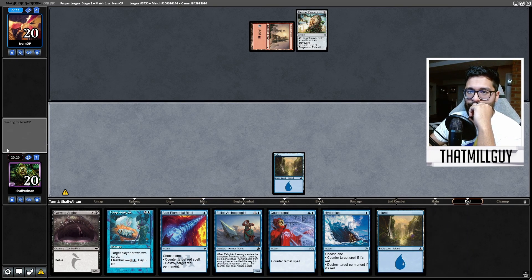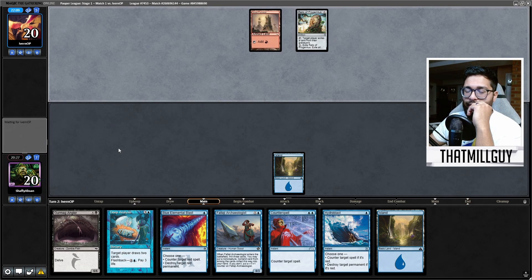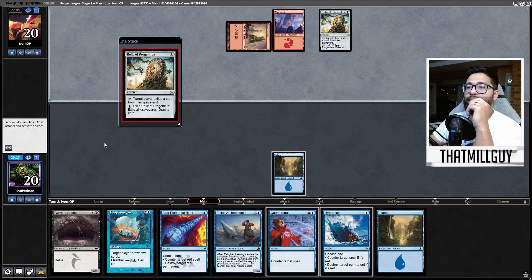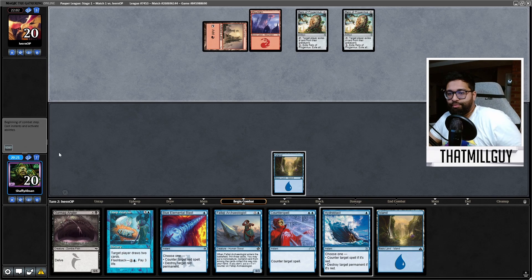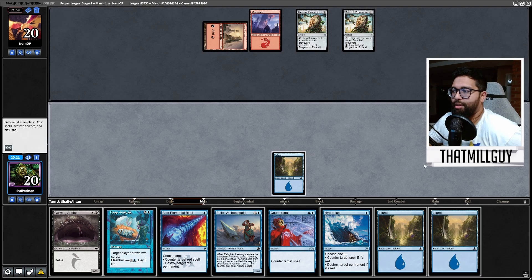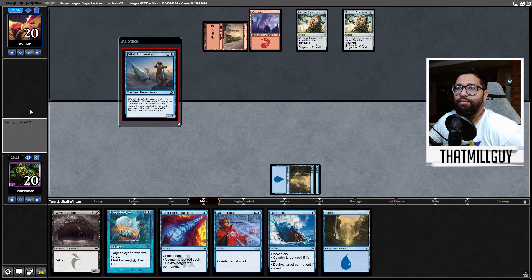Relic sucks — it doesn't really help them against Angler, but Relic sucks. Not Angler — Tolarian Terror. They have to preemptively, you know. Double Relic. What do you got for me? Play the Fallaji Archaeologist. The lands are actually really nice here.